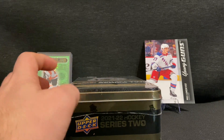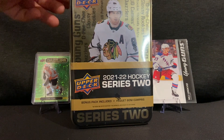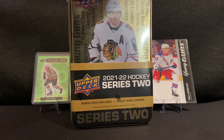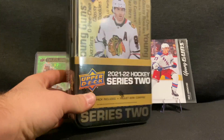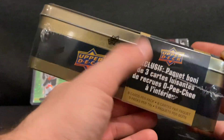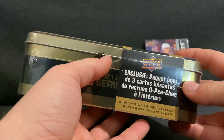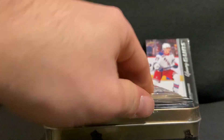With 2021-2022 Series 2, there is actually a really good Young Guns pool — Mort Cider, Quentin Byfield, Lucas Raymond — they're just a few of the Young Guns you can get in here that are actually worth it. In this tin we have nine packs per tin, which includes the OPC glossy rookies, so eight actual Series 2 packs with eight cards per pack.